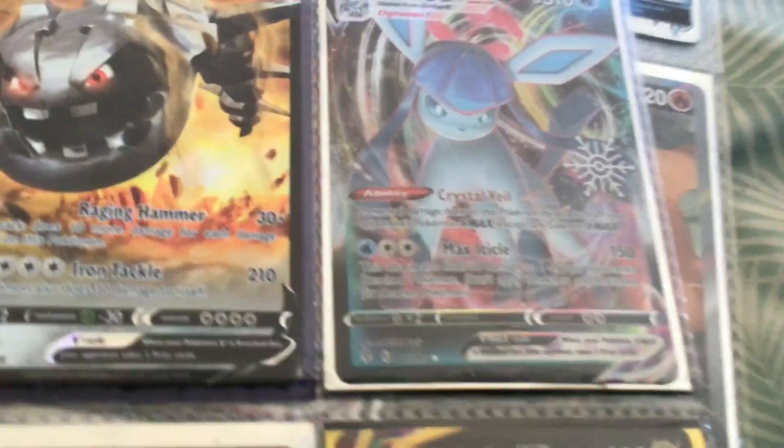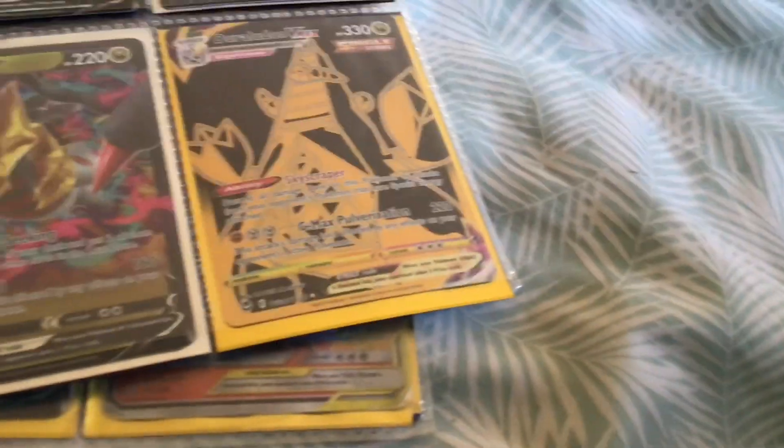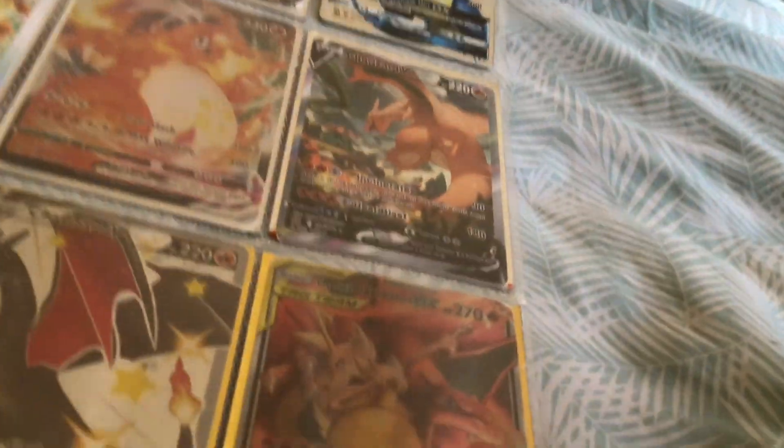This is a V-MAX from the countdown calendar. Now look at these cards — look at this. It's actually kind of sick because the black and gold is actually kind of good. You have to admit that. And then we're going to show the back.